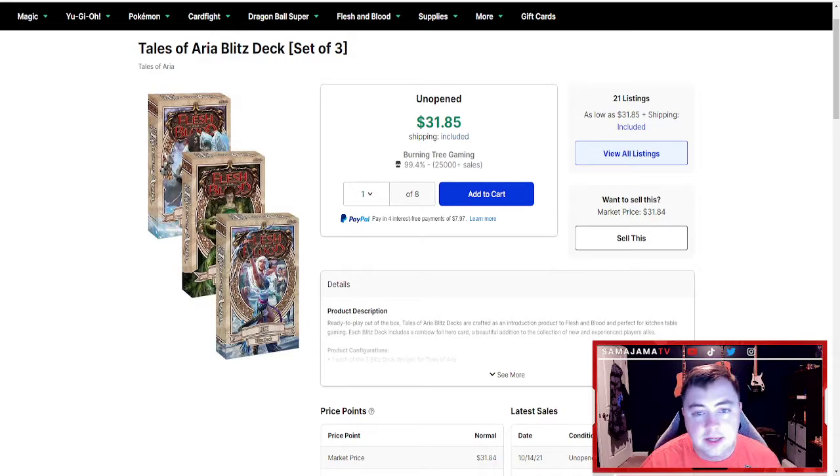Obviously they can be upgraded and made better, but you're not going to feel insanely underpowered when playing with them. If you're trying to get into the game without spending a lot of money, maybe you want to try out one or two heroes — maybe even three — you can buy a pack of three of these Blitz Decks for $30. You have three completed decks from three different heroes and can really try out different things. Most local game stores will have these, and some might even still have the Welcome Decks that were free. But if not, you can buy one or two decks for $10 or $20 and really get a good experience of how the game plays. Definitely buy Blitz Decks — it's a must.